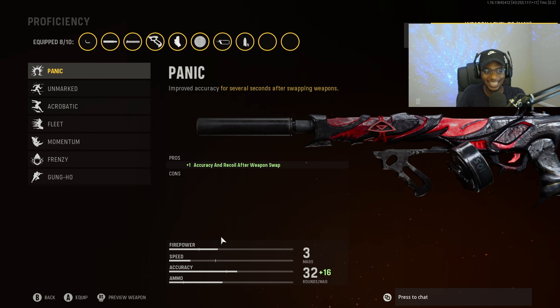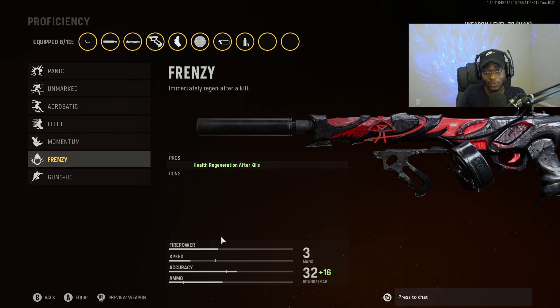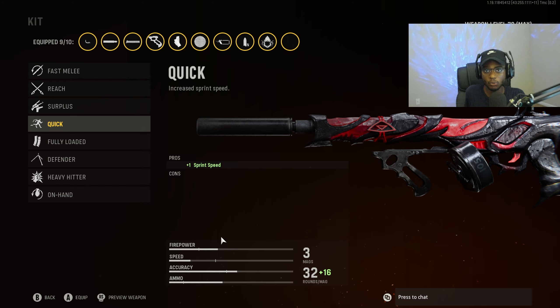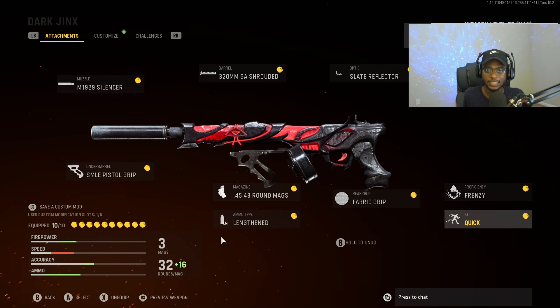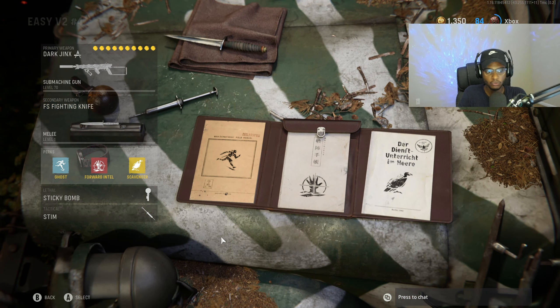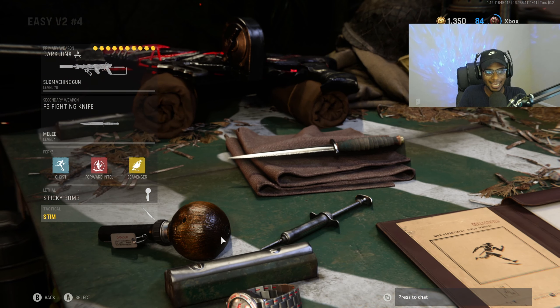For proficiency, this weapon does have Frenzy. Whenever we can run Frenzy on our setups, we're going to run it so we can have our health at 100% at all times and continuously transition from gunfight to gunfight. For the kit, we are going to run Quick, just like the Marco 5. Those two guns are kind of interchangeable depending on what you guys like to use — both are going to be amazing. The secondary setup is the FS fighting knife, Ghost, Forward Intel Scavenger, sticky bomb, and stem shot.